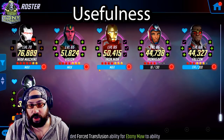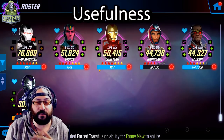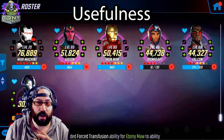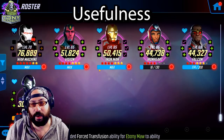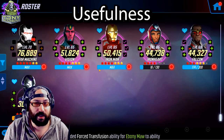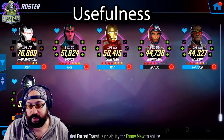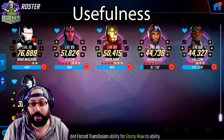Previously, War Machine was a little bit slower than he is now. They actually updated his speed, which devalued Vision on the team in that Vision no longer buff-clears with his ult before War Machine ults — which is why Ironheart is a little bit better now. But Vision doesn't do nothing anymore: he still spawns the entire team with defense up, as well as offering a turn one ability block, which can be very meaningful.